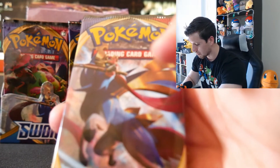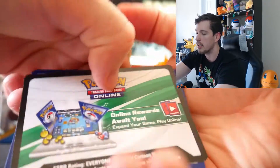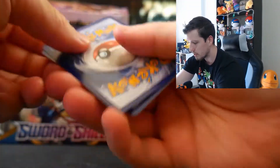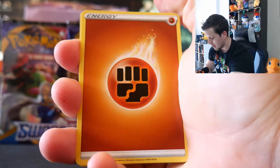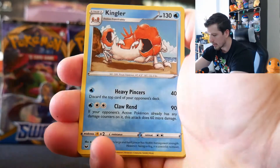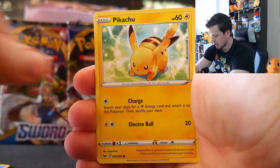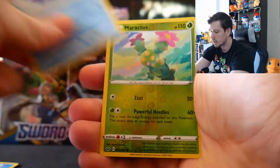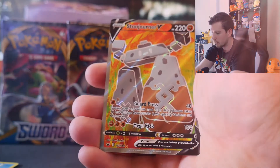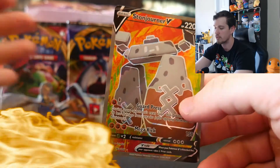First pack — let's go! Hoping for some first pack magic. This is my very first time opening this set, so everything is new to me. We've got Scorbunny — love that artwork — a charging Pikachu, Sinistee, Wooloo, Shellder, and Maractus. Reverse on the end... and a Stonejourner V! Very first pack and we're already pulling fire. This whole box is going to be fire!